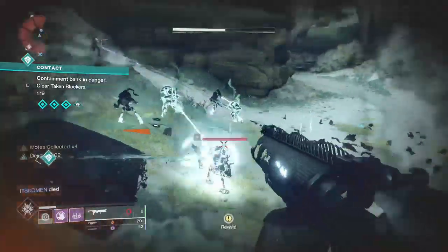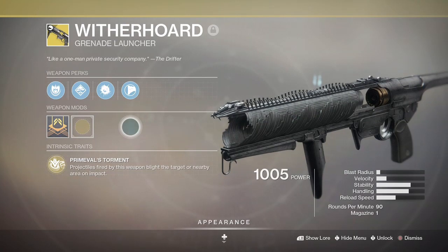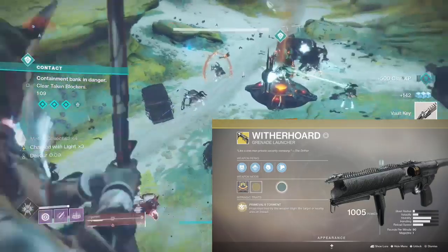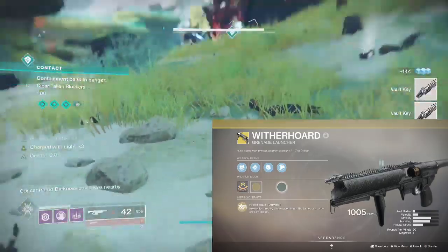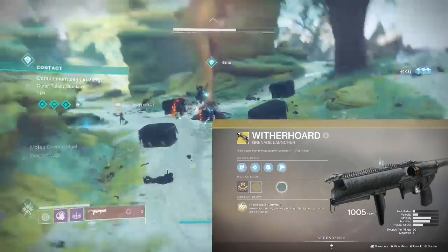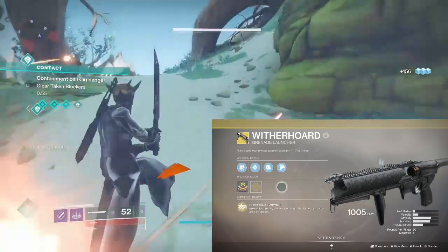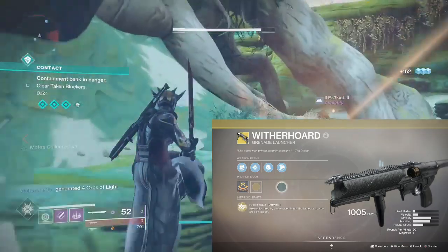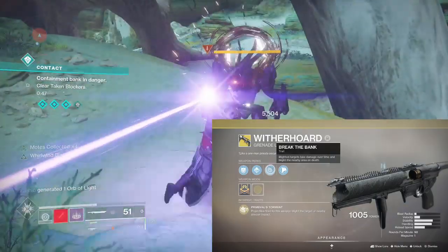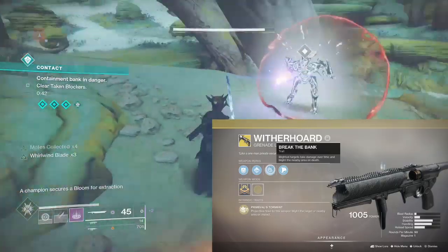I started off putting this build around the new seasonal exotic kinetic grenade launcher Witherhorde, so that's where we're going to start with this somewhat hybrid build. Witherhorde is a very unique weapon accessible from the Season of Arrivals season pass at rank 1 for premium users and further along the track for the free version. Its intrinsic perk, Primeval's Torment, causes projectiles fired by this weapon to blight the target or nearby area on impact. It also comes with the trait Break the Bank, whereby blighted targets take damage over time and on death blight the area nearby.